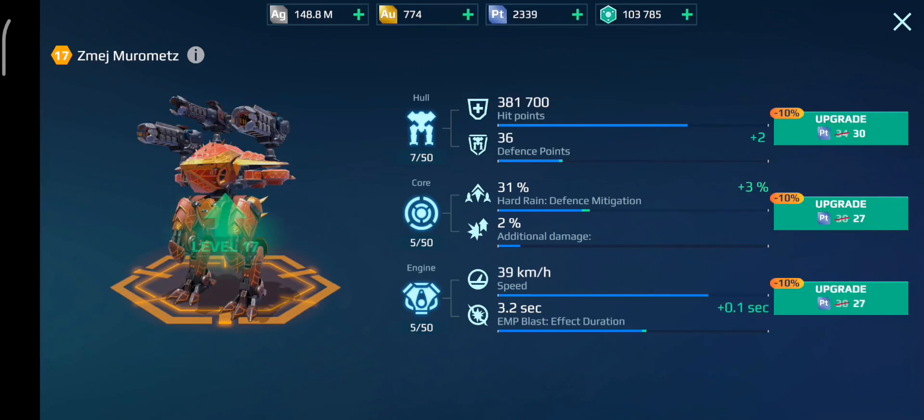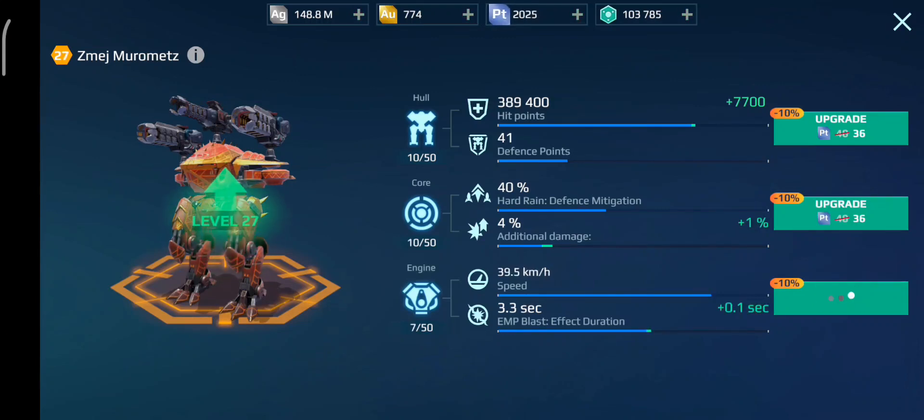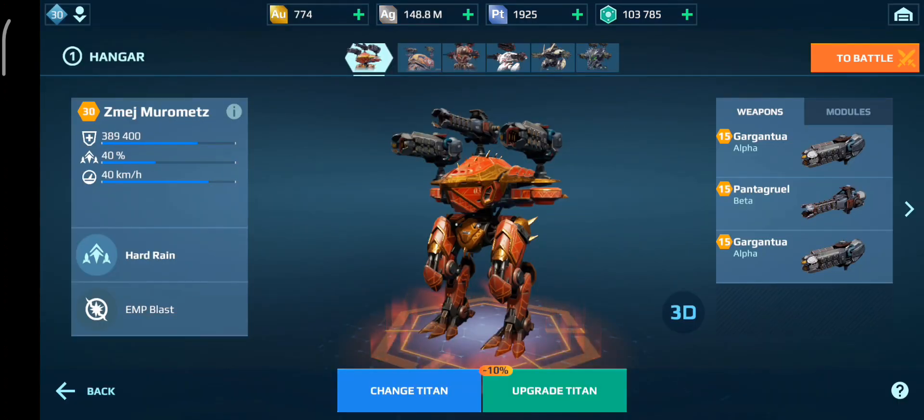We still have a ton of platinum, so let's just try and get this thing all the way to level 30. This is probably what I'll be running on it, although maybe I should level some weapons. It looks like I'm going to definitely have enough platinum, so I'm going to level a few weapons as well. What is a good build for the Muramets? Anyways, we've managed to get it to level 30, which is weird on its own.